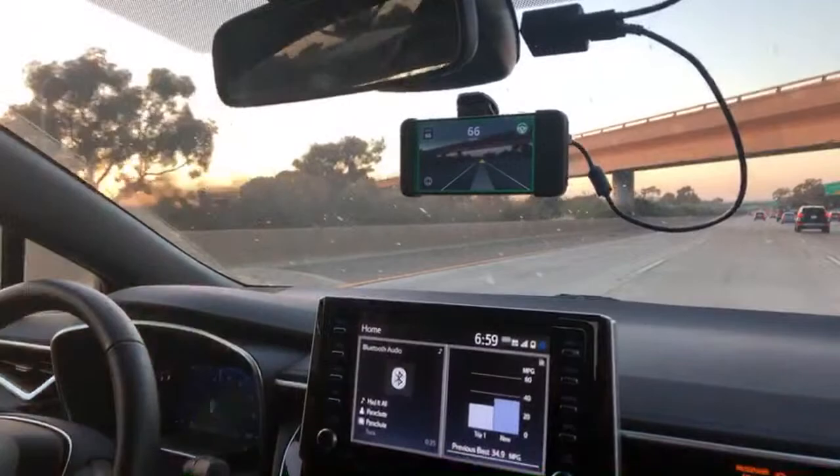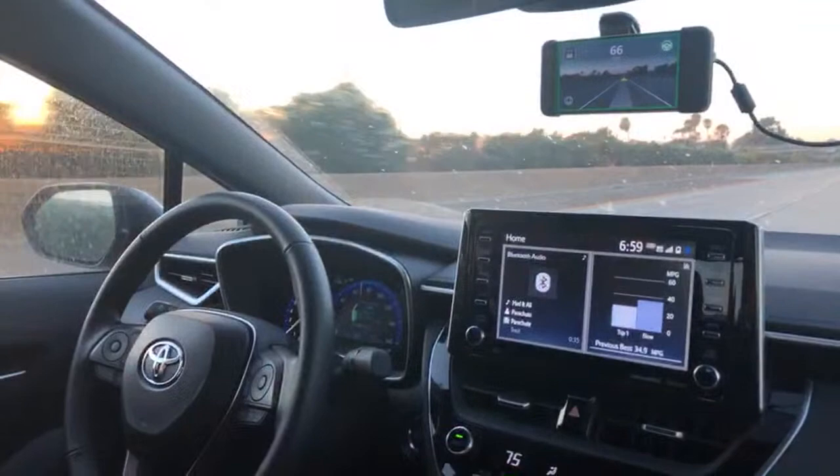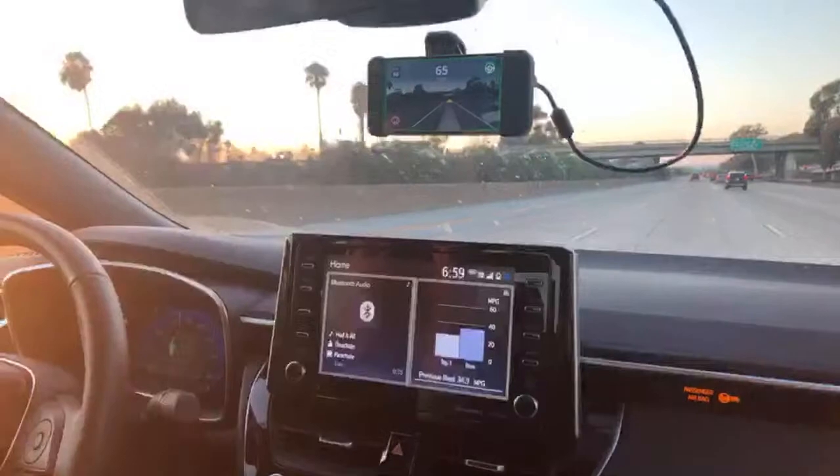We're live. Oh, look, everything just lit up. We'll give people a little bit of time to come in here. For those of you who don't know, we are Comma AI. This is our open source driving agent, openpilot. It's driving the car right now, and this isn't some fake stuff. Everything you see here is already public — you can just go download it.